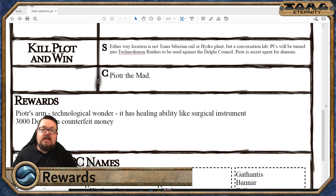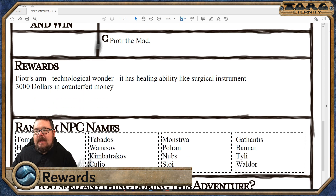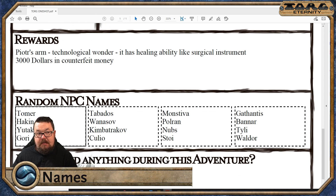Peter's arm, which is a technological wonder, has healing ability like a surgical instrument — a sort of medical scanner. I think that could work quite nicely, and then $3,000 in counterfeit money. I've also got a whole bunch of Russian names. If you're paying particular attention, I've used some names before but added on an -OVSKI, or an -IN, or an -OF, or an -EVA. KIMBATRAKOW is quite a nice one, WASANOV, even just HAKEN is quite fun, and then JUTAKOWSKI and GORI of course.